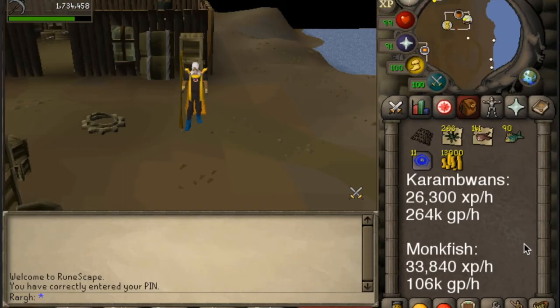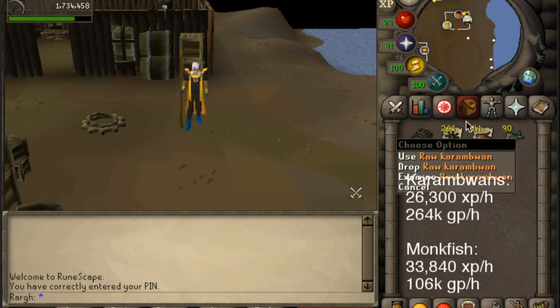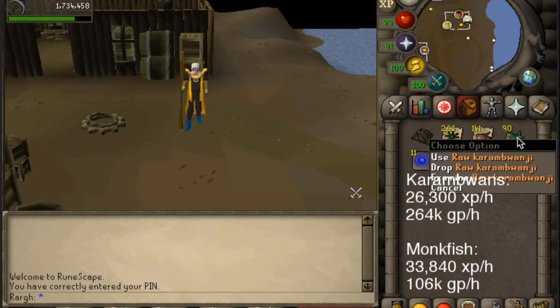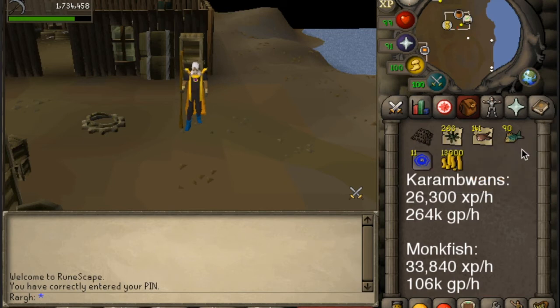So I finished the 30 minutes of each. As you can see on the screen, I caught 263 raw karambwans and 141 raw monkfish, both in a 30-minute time period. The stats on screen for the karambwans include buying the raw karambwans, which is why the rates seem a little lower. A lot of other guides say it's like 30k an hour, which it is if you have the raw bait already. The GP per hour shown also includes that cost. And the monkfish — pretty self-explanatory, just fish and bank.